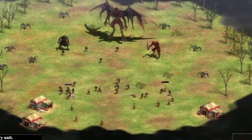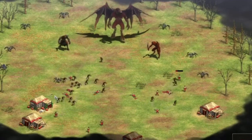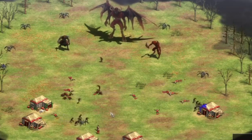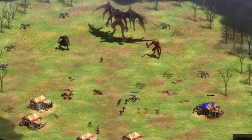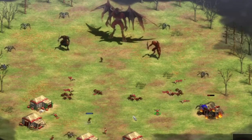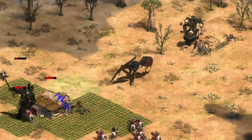Next up, we have Butterchicken's fantasy mod, which takes the fantasy element to a whole new level. This mod adds an assortment of mythical creatures, including dragons, monsters, and even zombies. But what truly sets this mod apart is its attention to detail in graphics. Prepare to be amazed by the beautifully designed and realistic-looking creatures that will bring a whole new level of immersion to your Age of Empires 2 gameplay.